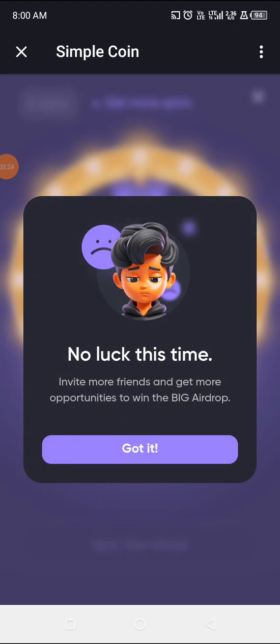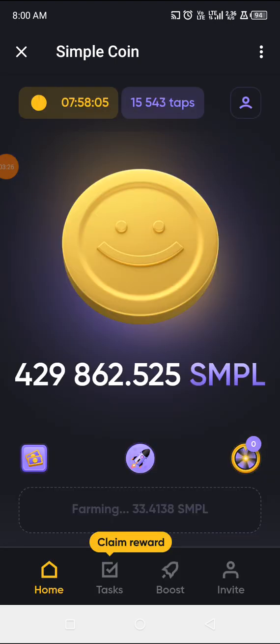Spin seven — no luck this time. So from just the spin alone I gained 21,100 coins. You can see it's already added to my balance, and I now have 429,862.55 SMPL on my dashboard. This is how easy it is.